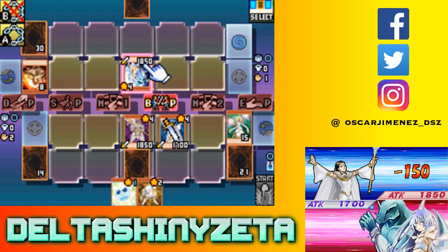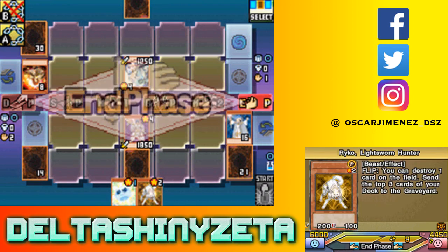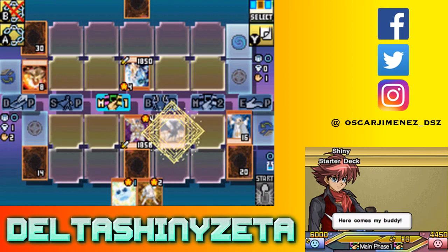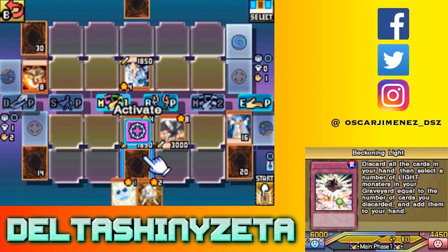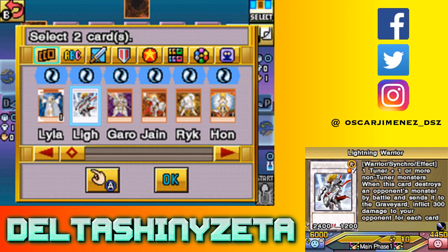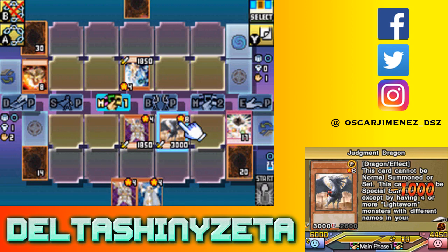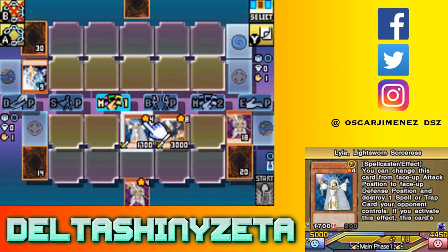Just gonna special summon Judgment Dragon. I wanna make sure I do this so I can end up winning. I'll grab my Lila and Garoth back with Beckoning Light. That'll work out because then I can use Judgment Dragon's effect to destroy you both, and I can normal summon Lila - and that's it. Let's game!